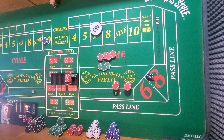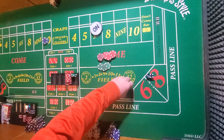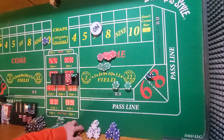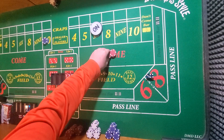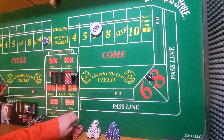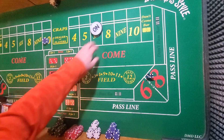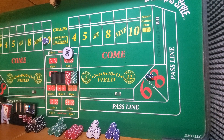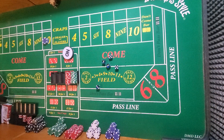Probability is superior to payout. As a new craps player, keep in mind that betting the more probable bets is going to be more effective than betting the higher payout bets. Get used to the game and understand what's really going on before you start betting the 4 and 10s and getting a lot of money out there. Play probability first, and after that start building into the bigger profits.